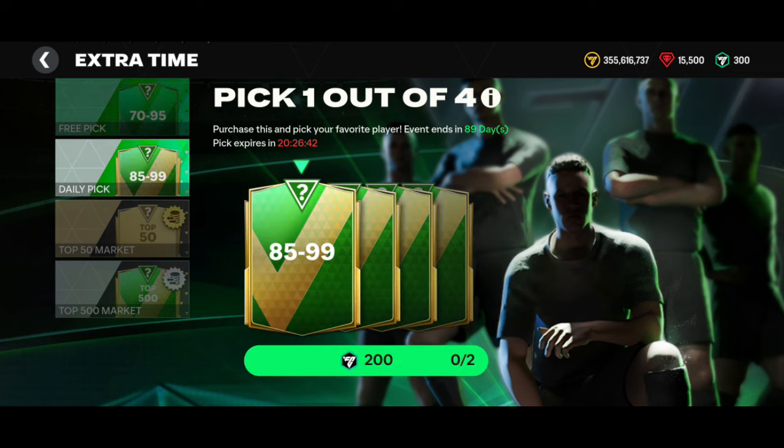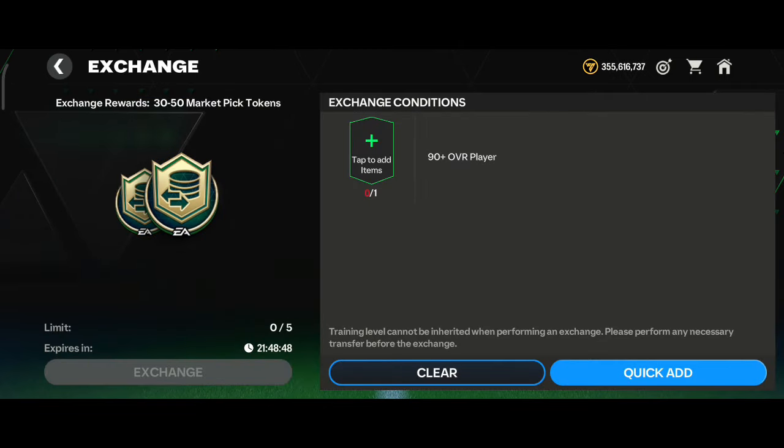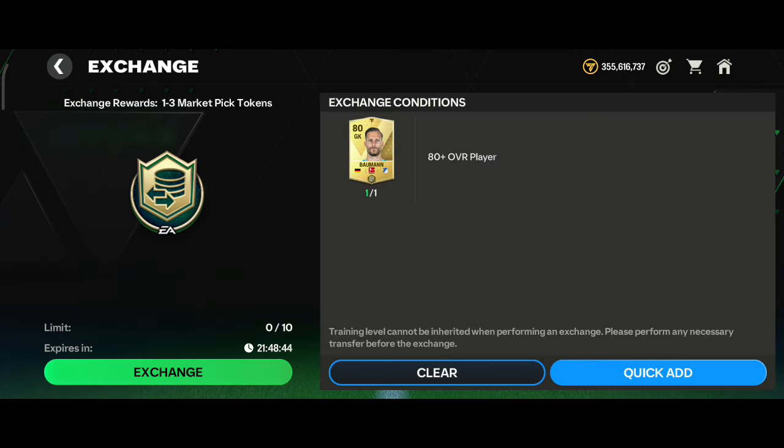In this video, we will use Epsi Points, and we will do the maximum exchange. If we use market pick tokens, we will exchange tokens. Let's see: 80 plus OVR players require 1 or 3 market pick tokens.